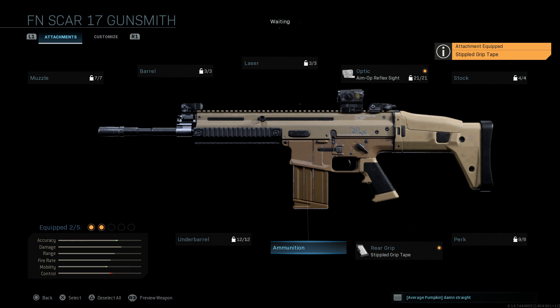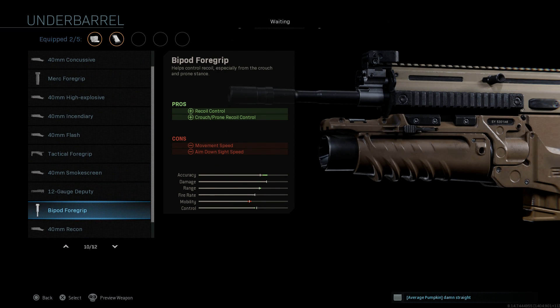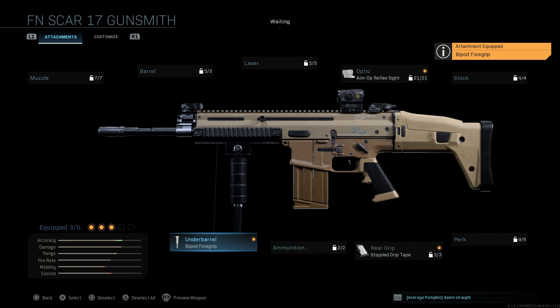For ammunition, we're using the base 20-round box mag as used in the single-player campaign. For the underbarrel, this is the bipod foregrip — pretty unique for the SCAR-H. The pros are recoil control as well as crouch and prone recoil control, so when prone you're basically a laser with this weapon. The only cons are movement speed and ADS speed, which are compensated for elsewhere.